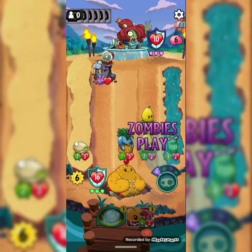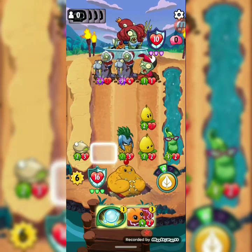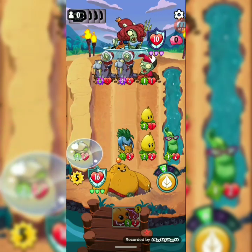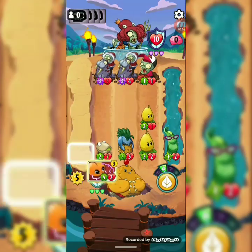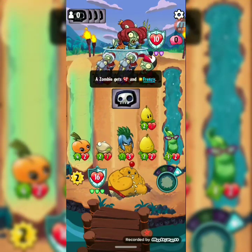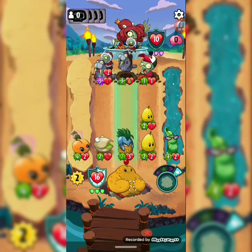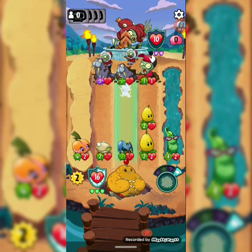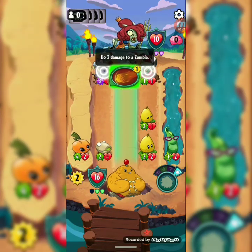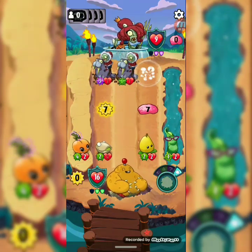Six mana and this game is still going on. I have an idea — since this guy does four damage, what if we move the walnut over there and then place the Zappercorn so it will do a ton of damage to him? Maybe — he blocked it. Come on, don't steal him bro, this sucks. He does six damage — that's a lot of damage.